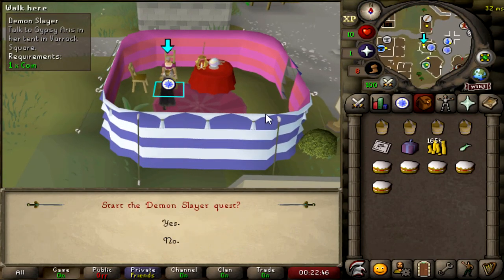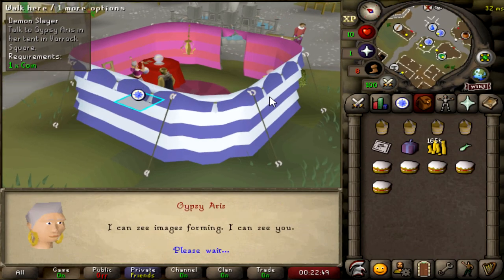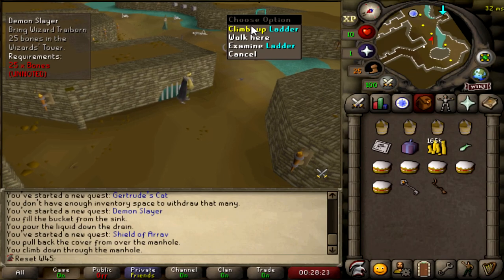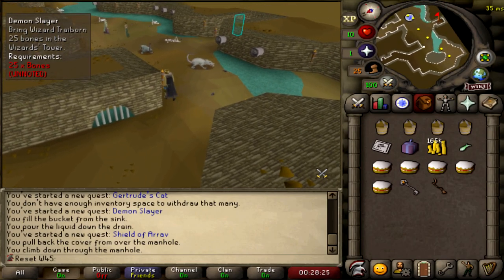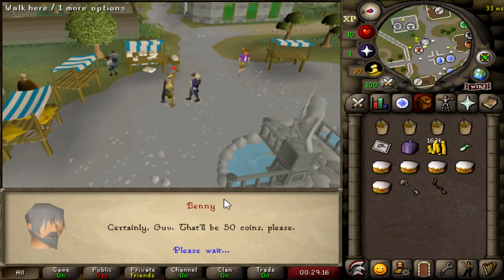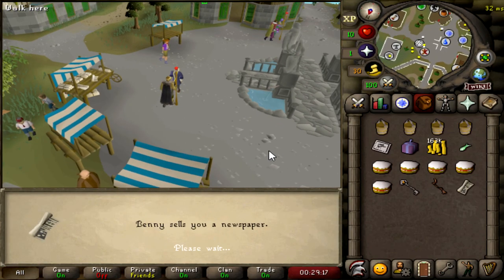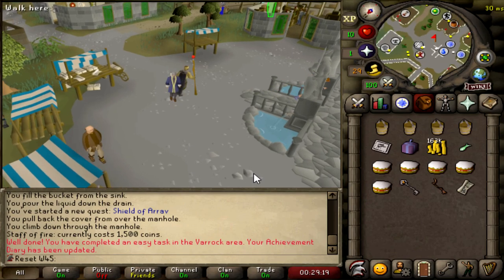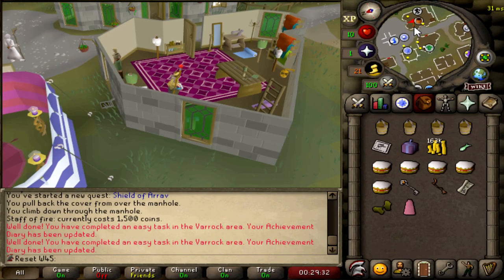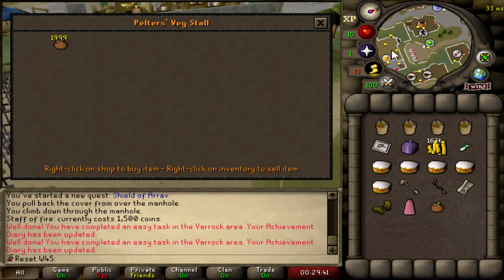We're going to start Demon Slayer as well and collect the first two keys — not going to finish that either just yet. These are two out of three keys; I'm not going to get the third key right now in the name of efficiency. Going to buy a Fire Staff for 1.5k and a newspaper for 50gp — real break in the bank, but it has to be done for the easy task in the Varrock area. A little bit of fashion — let's get gloves and a pink skirt.